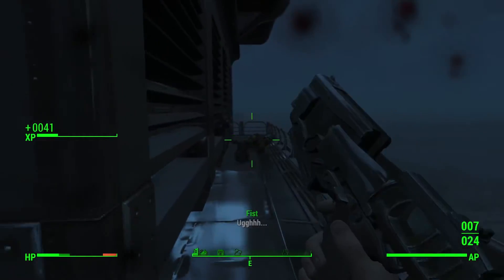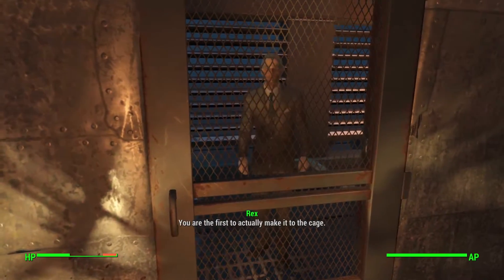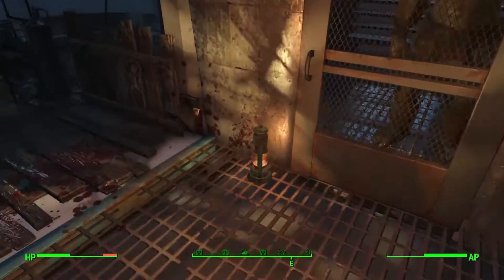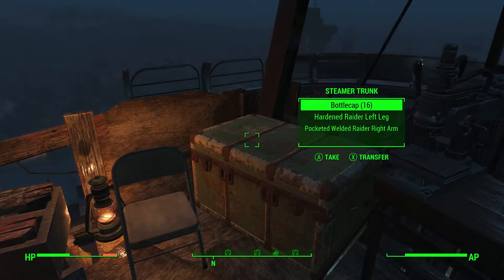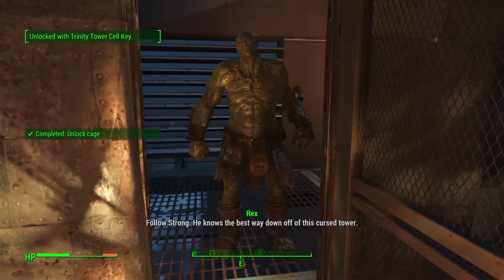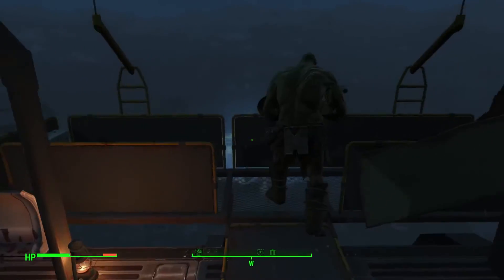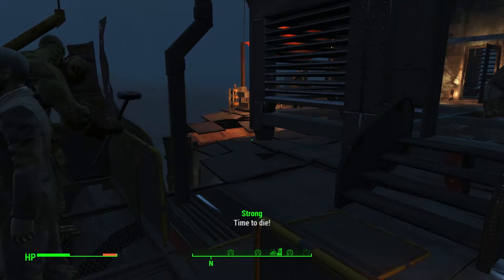Upon killing Fist, you can now talk to a man named Rex who's trapped in a cage with a super mutant named Strong. To get him out of the cage, you can either hack it or come over to this crate and get the Trinity Tower cell key, which I highly recommend doing. Now all you need to do is follow Rex and Strong to safety. This can be completed by going on the lift with them all the way down to the bottom of the tower.